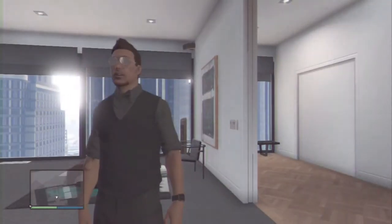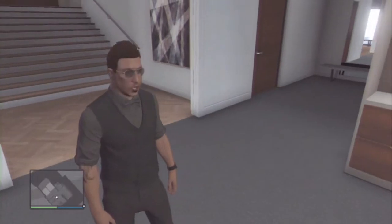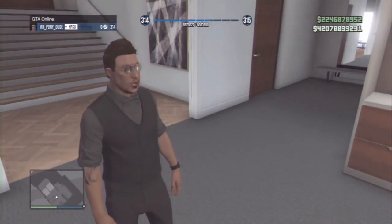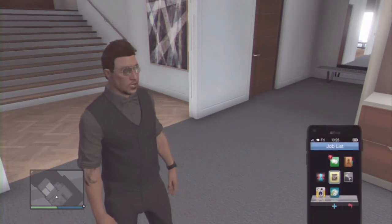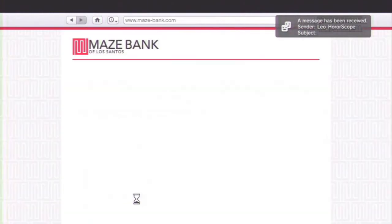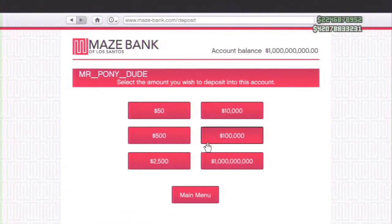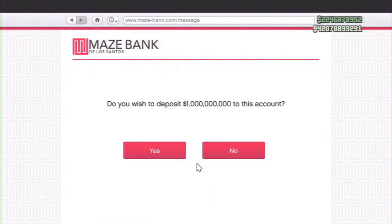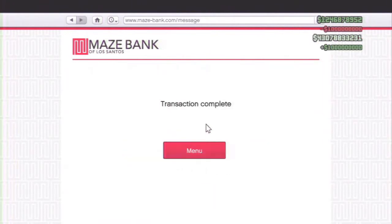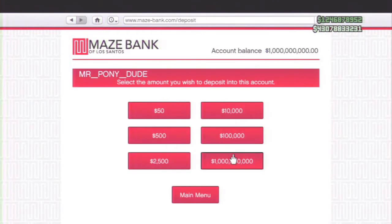Look at my money up in the top corner — that's what this glitch will get you guys. I'm at half a trillion here. I just want to go to Maze Bank for a second to show you guys properly — I can deposit one million at a time until it's all gone in.